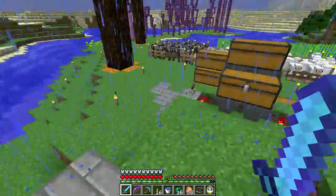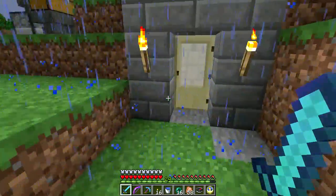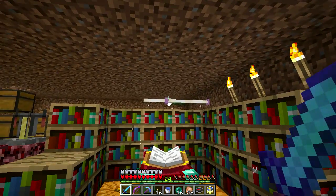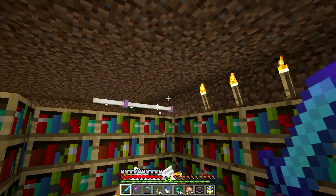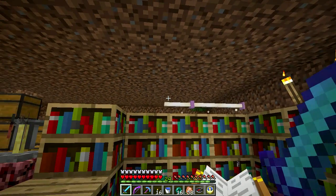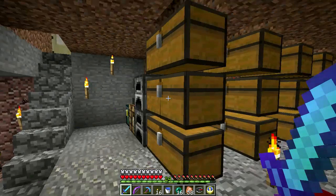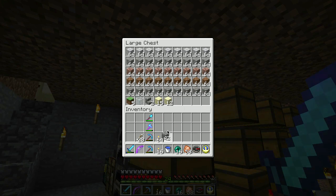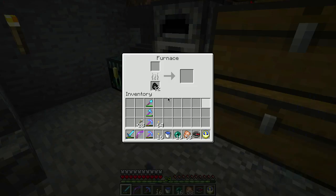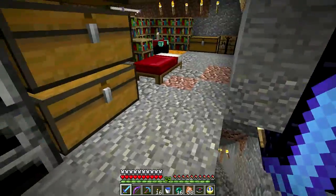I'm going to work on bridging out to the various islands throughout the End. I have some level grinding to do — I need an XP farm badly, it's really frustrating. That looks really cool. I almost wish it were higher up in the block, or if you could put a slab over it so it could be right up against the block above it. That's pretty cool.